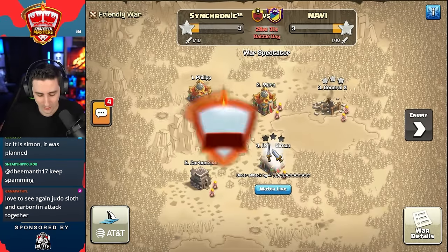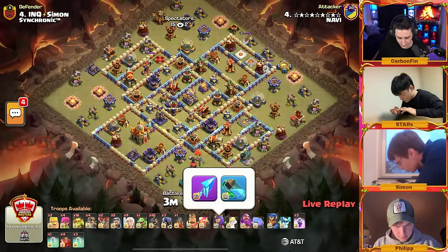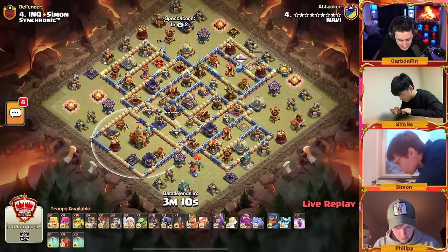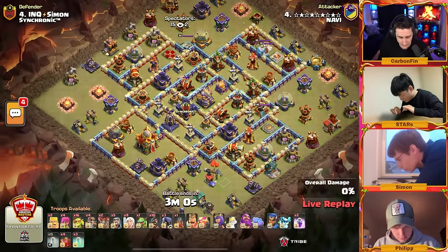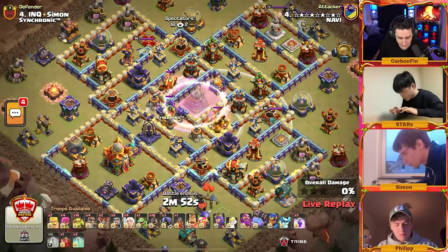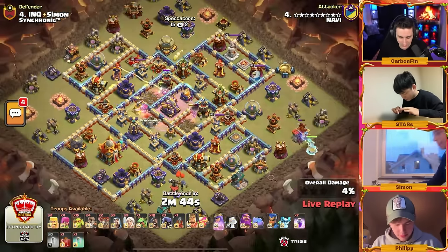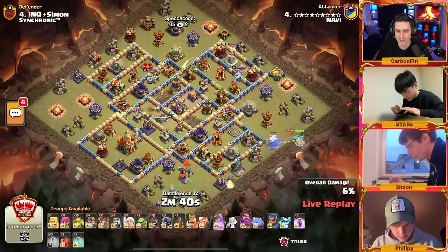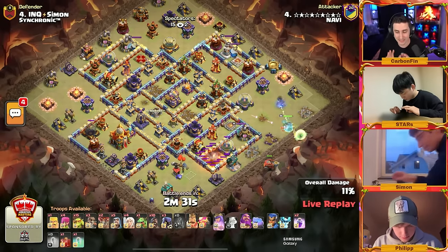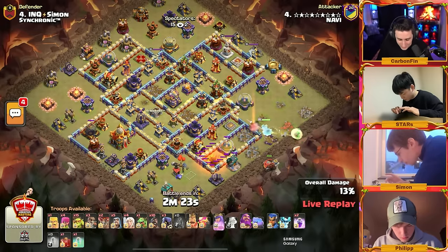GG to Simon with a three star. Stars is back up — Stars has got himself nine healers, ten hogs. We don't have the fireball — I guess the pros have to figure out how to use it. The town hall is off to the far left side with 16 sneaky goblins and four skelly spells. He goes with the skelly donut to help remove the scattershots. The clan castle is right in the core, taking them down. He uses one extra invis onto his sneaky goblins for the town hall, and there's the wall break.